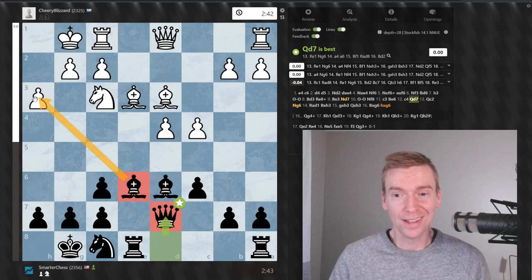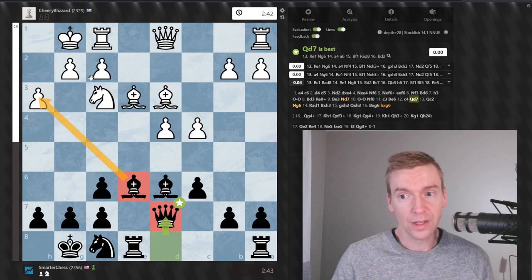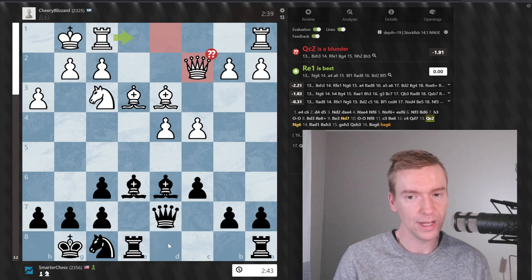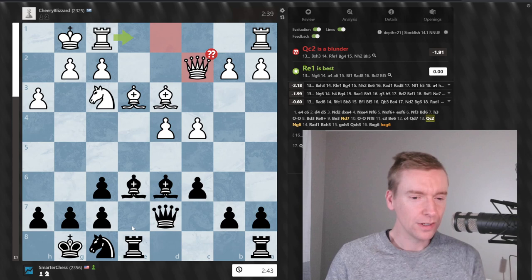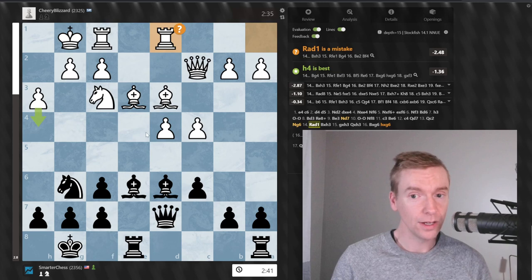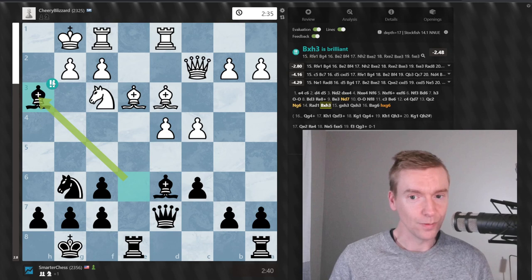So queen to d7 has this huge threat — bishop takes h3. My opponent plays queen to c2. Now here I can take the pawn right away, but you can also play knight to g6, and it's almost equally as strong as bishop takes h3 in a lot of lines. I think I should have taken the pawn here first — it's a minus 2. Knight g6 is a minus 1.8, but it's still a pretty good move and I'm threatening bishop takes h3 on the next move. My opponent plays rook to d1, missing the threat. I take, and there's the brilliant mark from chess.com — bishop takes h3.